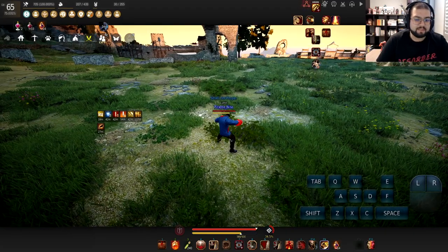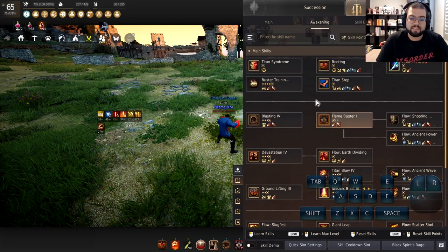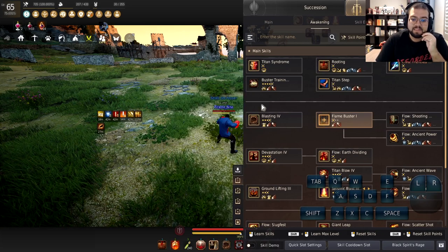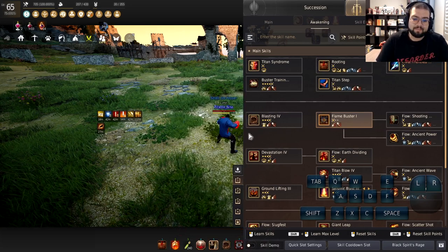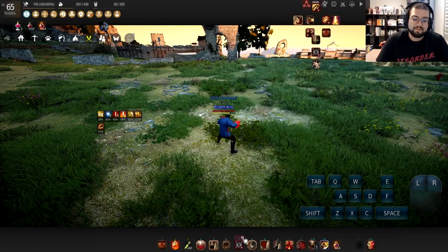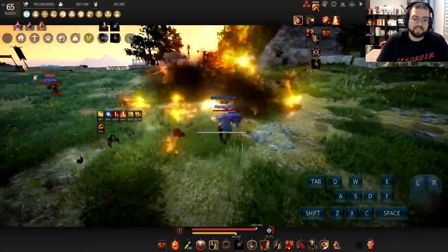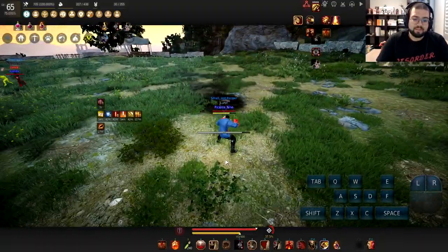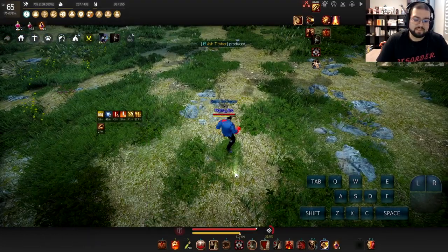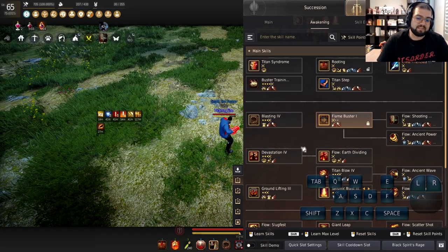So the first thing you need to do whenever you use Flame Buster, and replacing the Flame Buster Shakeoff Cancel with the Blasting Shakeoff Cancel, is to, number one, have both of them on your hotbar. It really doesn't matter — for me, I have them on six and seven. The main reason why you want Flame Buster on your hotbar is so you can just cast your Q-Buff, Ancient Power, or your Shooting Mobility. That's the only reason you need it on a hotbar, because we're going to end up locking Flame Buster.